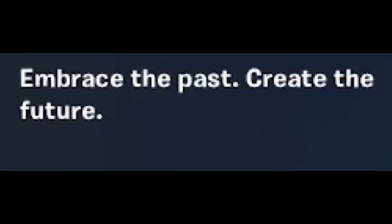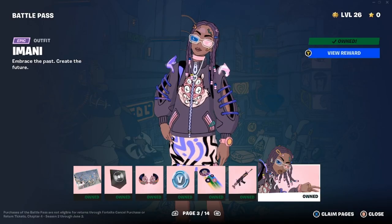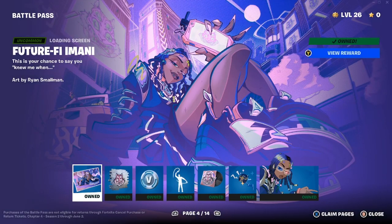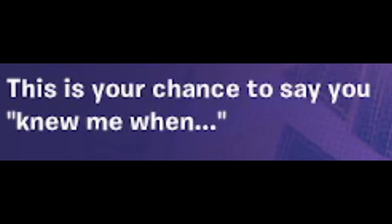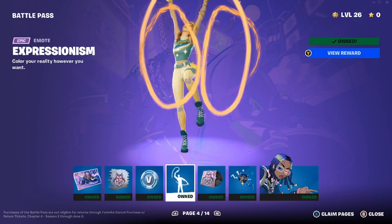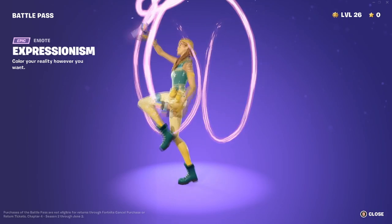Imani — 'embrace the past, create the future' — is one of my favorite outfits. The only thing I don't like about the skin is her shoes. Apparently they're stilettos — what are those? On page four we have the Future 5 Imani loading screen — not bad, good job. We have the K-Cat spray, 100 V-Bucks, and the Expressionism emote — 'color your reality however you want' — it does change colors.